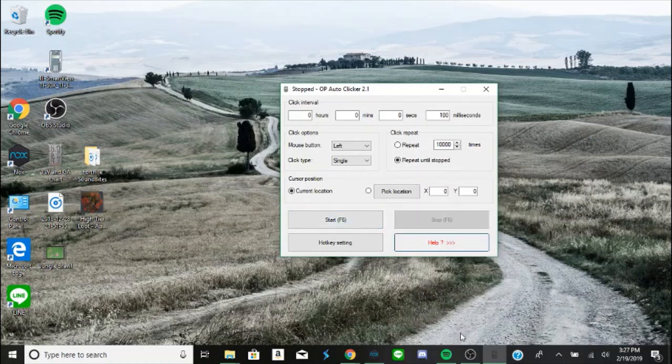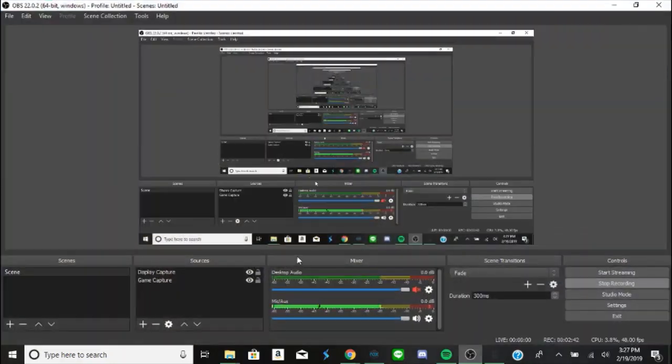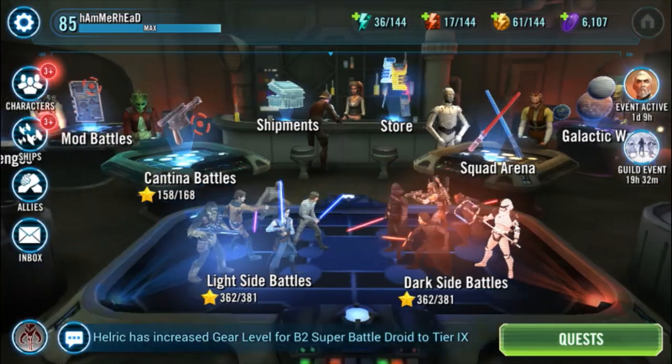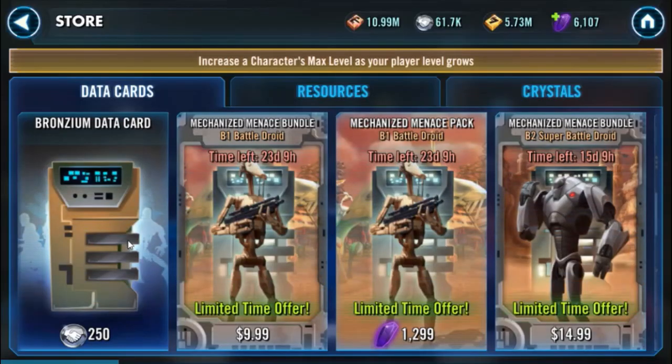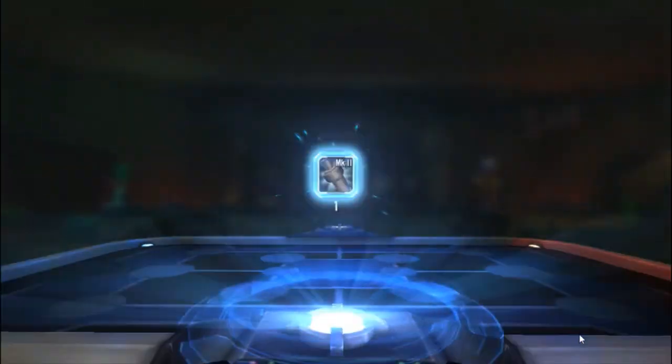Another thing you can change is your hotkey, but just know that your hotkey in this is F6. Then let's go back to the game. Go to the store, go to the Bronzy Impacts, and all you gotta do is just hold your mouse right over the buy button, press your hotkey F6, and off you go.